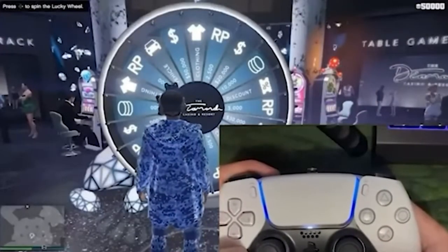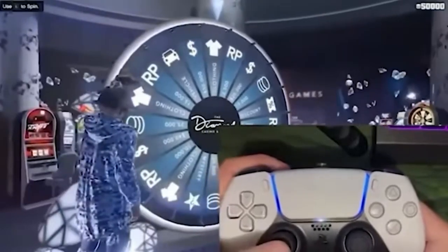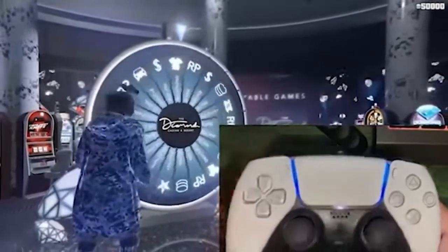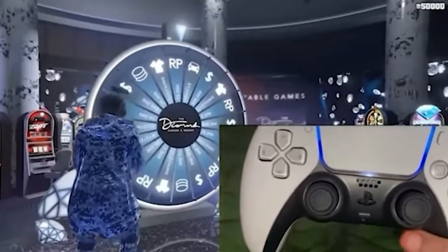Alright, so this is going to be the view of the controller. What you want to do is, right when he puts his hand on the wheel: 1 Mississippi, 2 Mississippi, 3 Mississippi — and then slowly put your hand down. Do not go too fast or it will not work. And there you go.